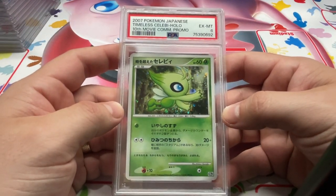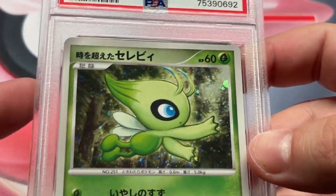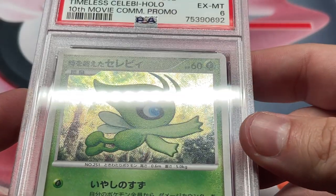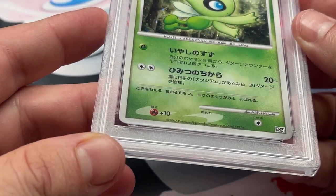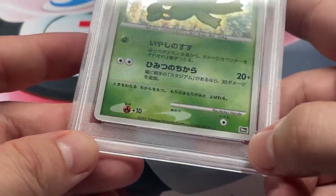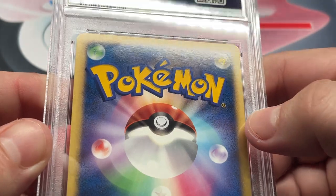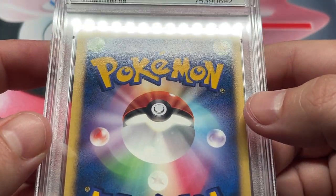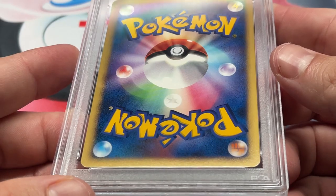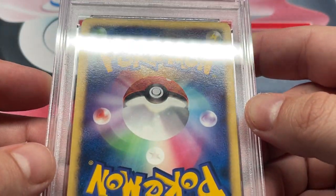Celebi — Timeless Celebi, to be exact. 10th movie promo in a 6. Oof. I guess we'll do a little examining on this one to see what I missed. It's on the case. I don't know — I'm sure if I cracked it out, there'd be something.